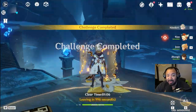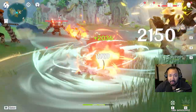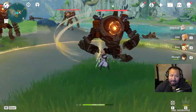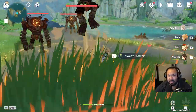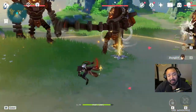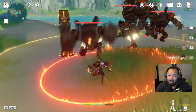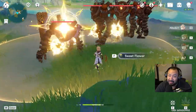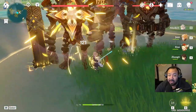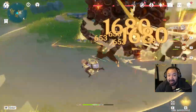In terms of strengths, Albedo is one of the easiest characters to use. With his E ability, he easily amplifies any damage or burst damage output from any character in your lineup. The cool thing about his ability is that his radius is so large, and all you really have to do is just get his damage up.